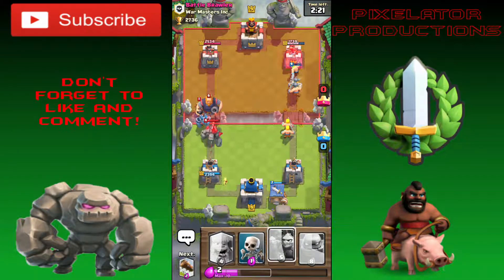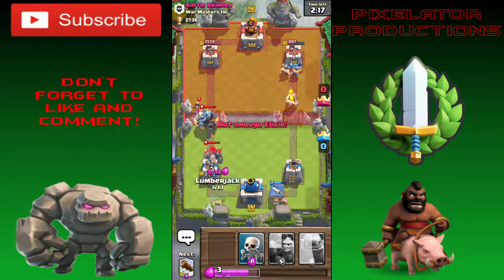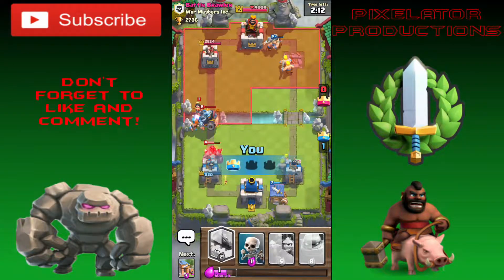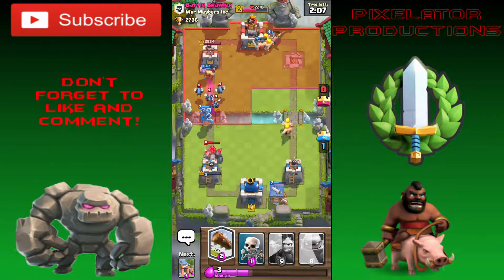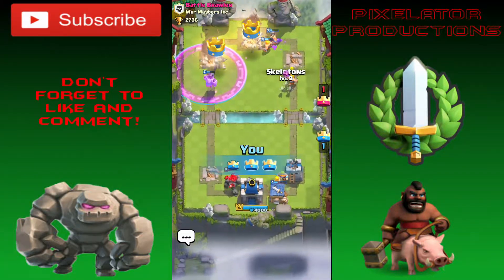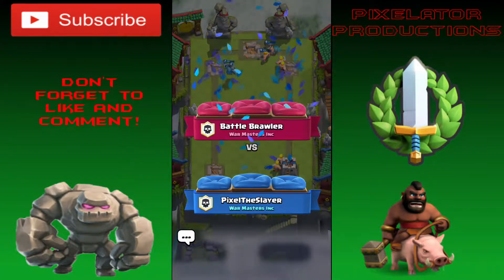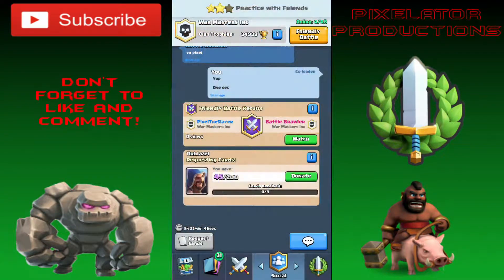We send the Elite Barbarians and the Mega Minion. He's using the Royal Giant. Our Elite Barbarians are demolishing his tower, but his Golem takes out our tower. Our Elite Barbarians and Barbarians end up three-crowning him — that just shows you how powerful those things are.